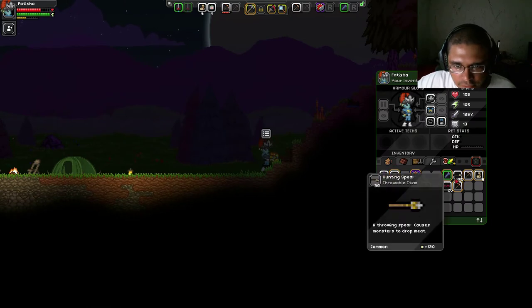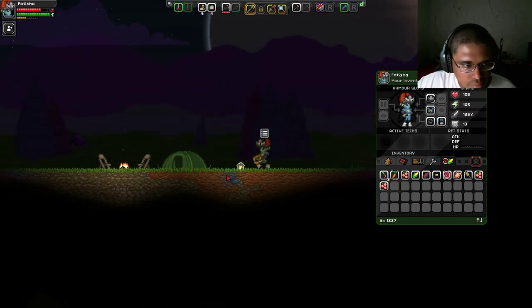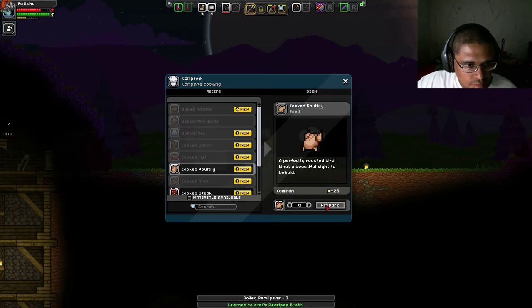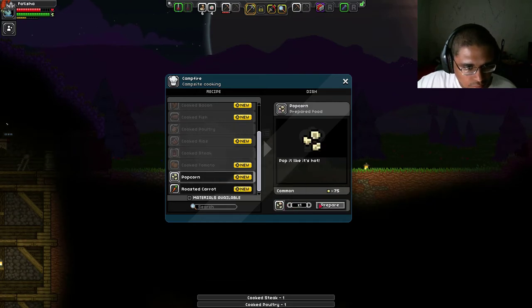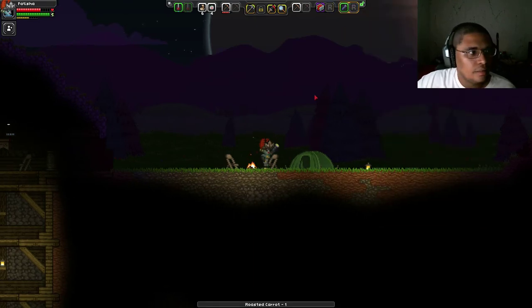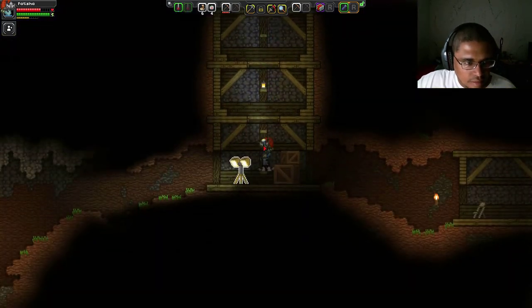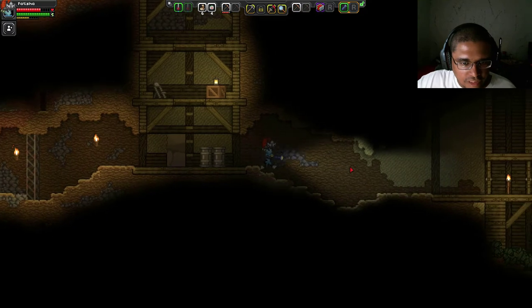I should have some food. Let me make some food. That doesn't give me a lot. That preserved food I found earlier fully finished my bar. Let me see if maybe this cave goes somewhere.